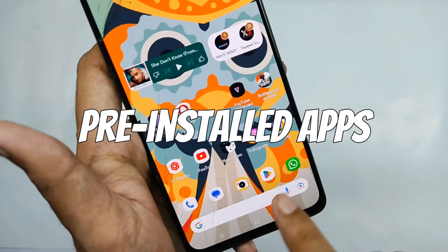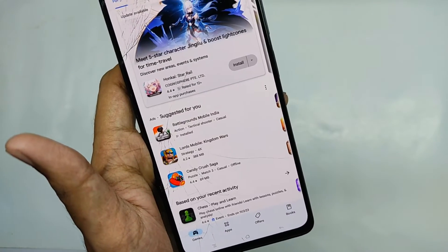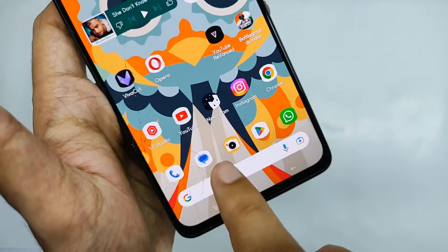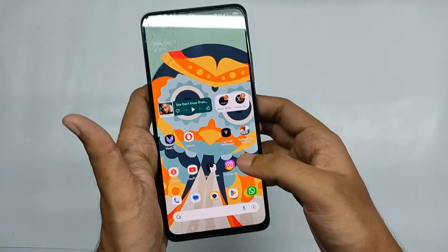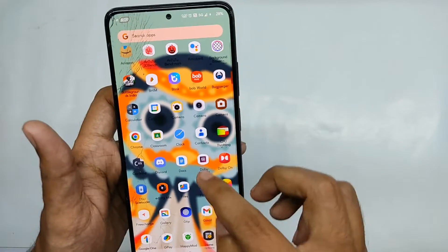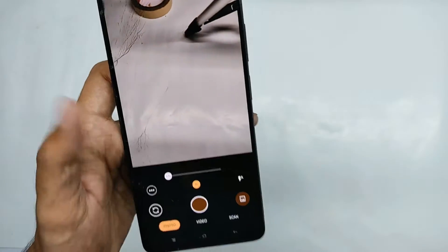Talking about the pre-installed apps: since this is a Google Apps build, you get the Google Play Store and some other Google apps pre-installed. For the dialer, you get the Google dialer which makes an announcement if you try to record a call. For the camera, you get two camera apps pre-installed - firstly a generic camera app which is just a trash.